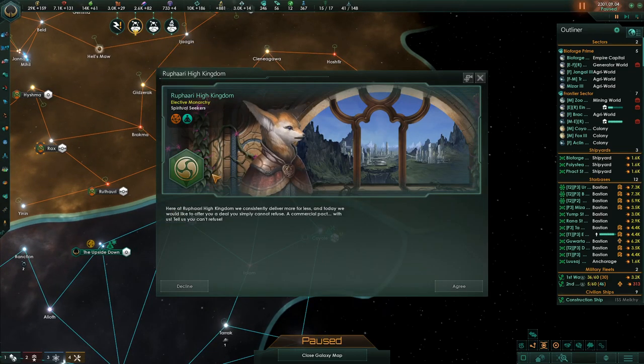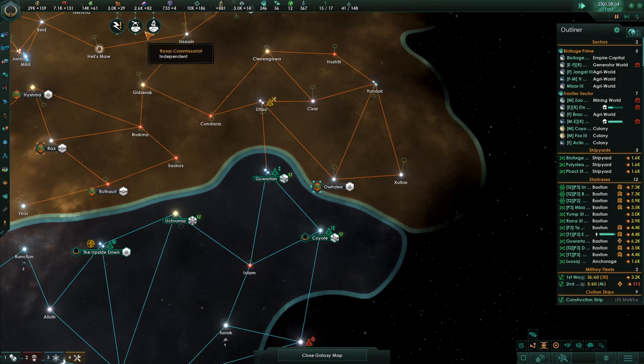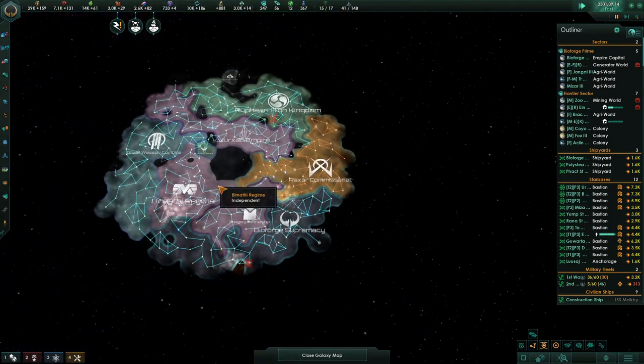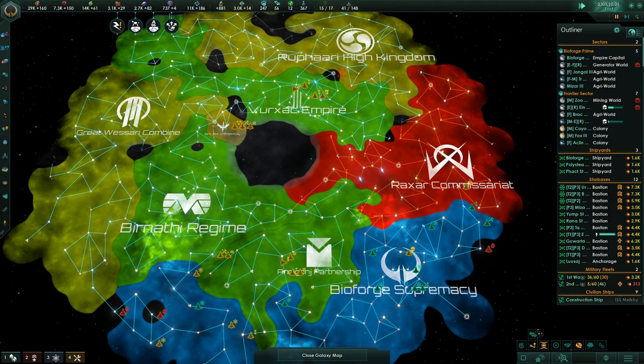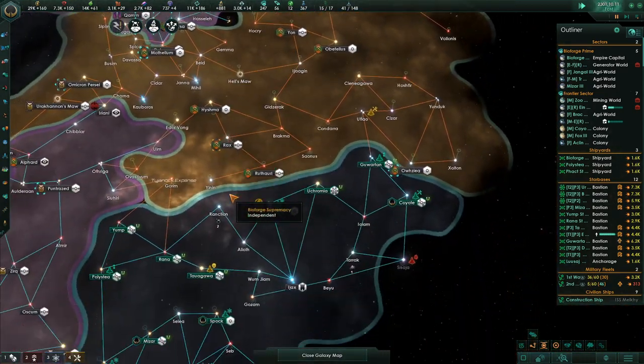The Rufari High Kingdom wants to give us a commercial pact. I'll agree to that. The Raxar have entered into a commercial pact with the Great Wasari Combine — they're way over here on the other end and they're kind of a little bit cranky about us.